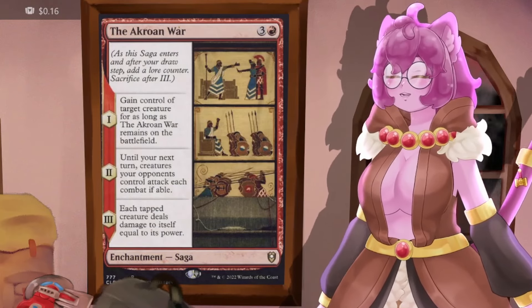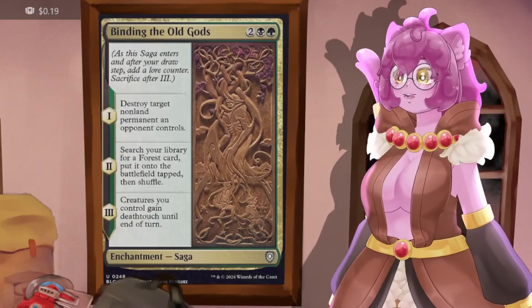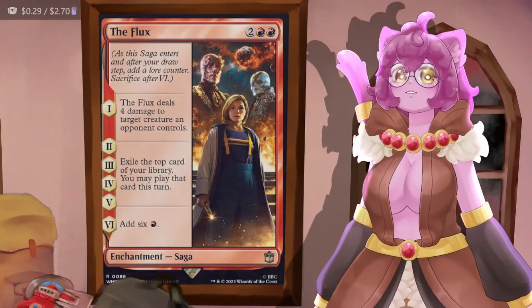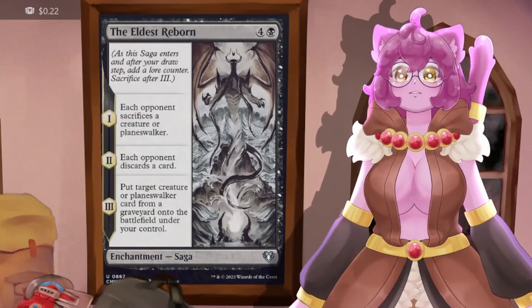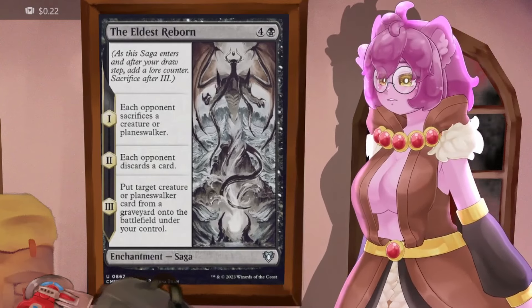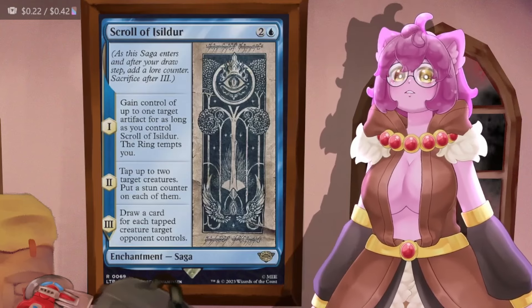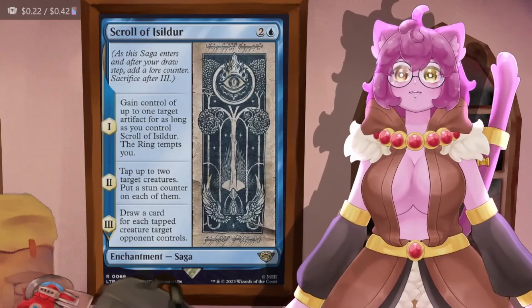A Crow in War can steal a creature from an opponent and then each tapped creature deals damage to itself — it's a pseudo board wipe. Binding the Old Gods blows up a non-land permanent, grabs a Forest from our deck onto the battlefield, then gives our creatures deathtouch. The Flux deals four damage to a creature an opponent controls and gives us some impulse draw for multiple turns before giving us a bunch of red mana. Eldest Reborn forces everybody to sacrifice a creature or planeswalker, makes everybody discard a card, then we put a creature or planeswalker from any graveyard onto the battlefield under our control.